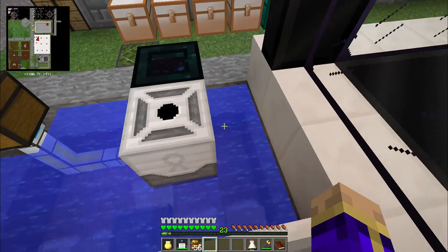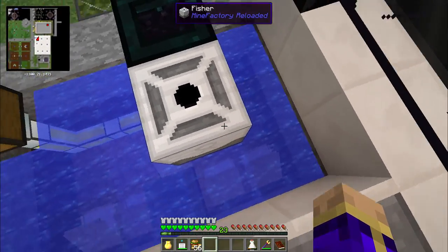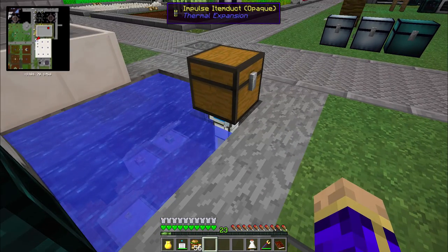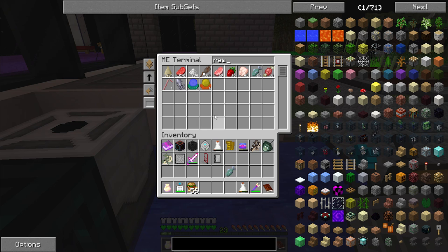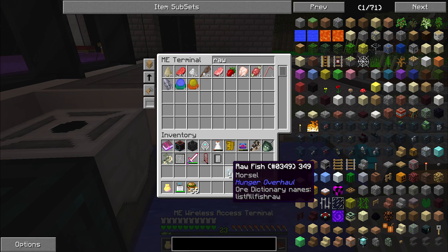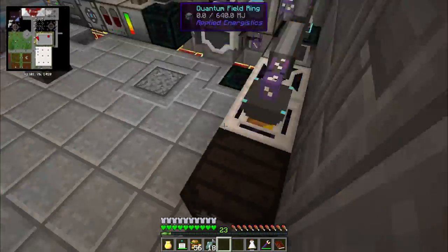The fisher actually needs a three by three by one pool of water — nine uninterrupted blocks of water. This item duct was in the way, stopping it from working properly. Now that it's set up above a three by three by one pool of water, it is working away happily and generating more raw fish. As these only produce 100 millibuckets a piece, it's still going to be rather slow if I rely on just those.